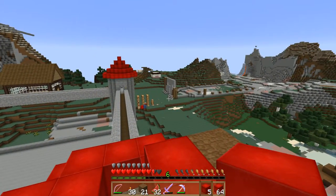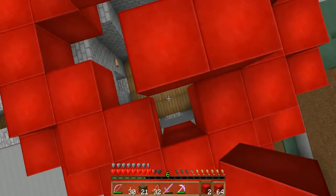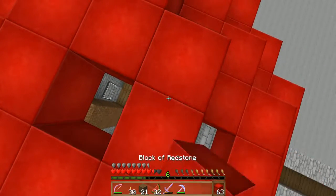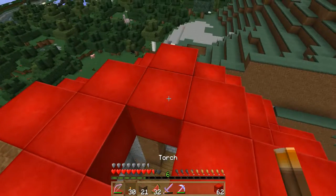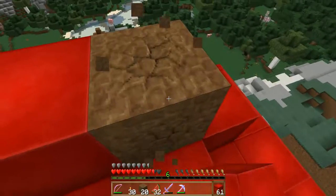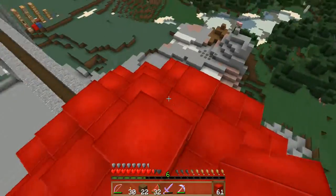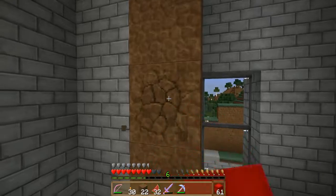Zach is building a church, if you guys remember what he's doing. He had like the first, like the entrance done. He didn't like how it looked, so he's completely started over. This mouse wheel is too fast — that's why it takes me a while to switch blocks sometimes. Okay, make sure it looks correct. Yeah, it looks correct to me. Just take the dirt back down.